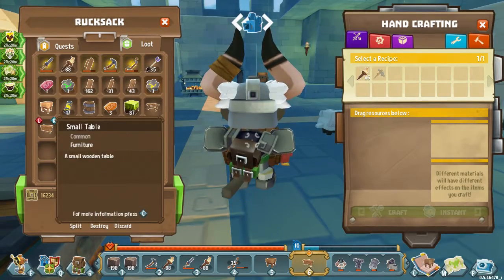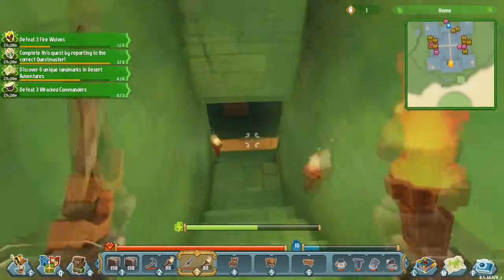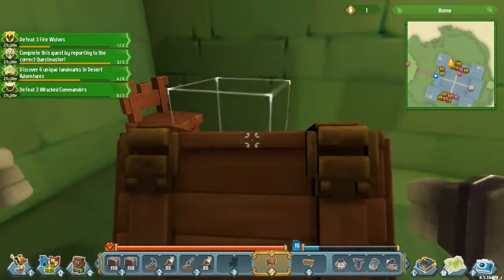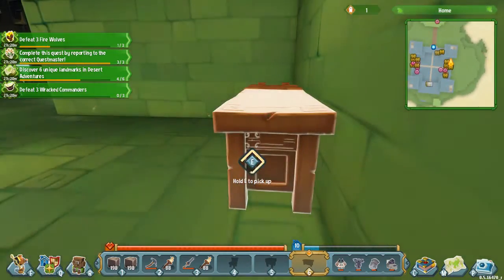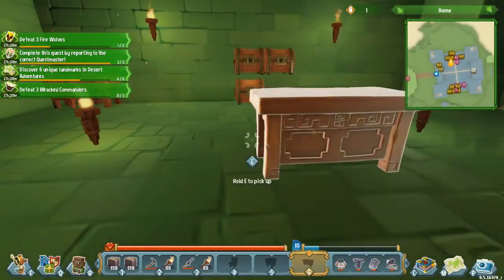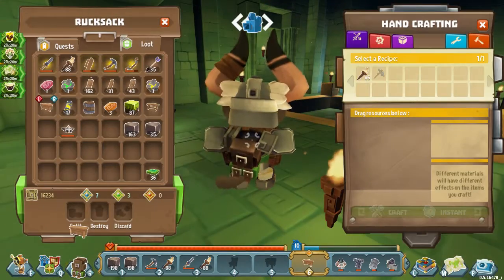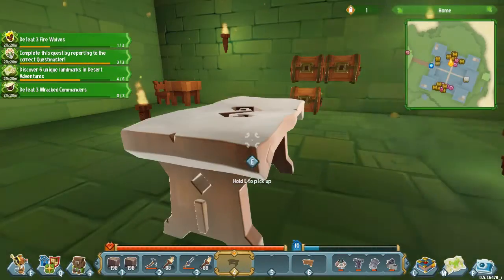We got the coffer, the table, and the chair — let's go. So, how does this chair get placed? It faces your direction. Put this here along with the table, and what is this — a coffer? I don't know what a coffer is. Let's check this out — it's just a larger table, kind of. That's what it looks like. And we got a small bench. Actually looks pretty nice — I like it.